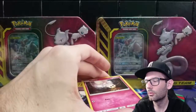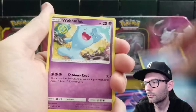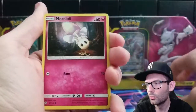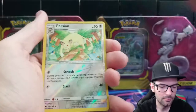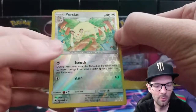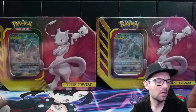There's your code card. We got a Wobuffet, Acerola, Gloom, Morlul, Sandygas, Venipede, Horsey, Mudbray, a reverse Persian, followed by a Bruxas non-holo.